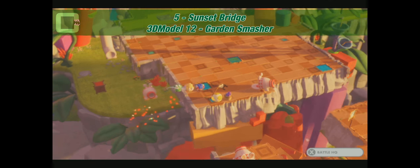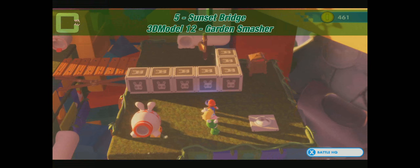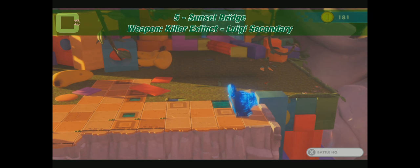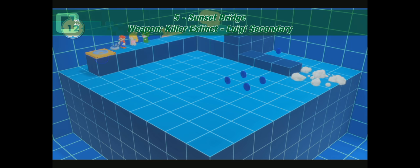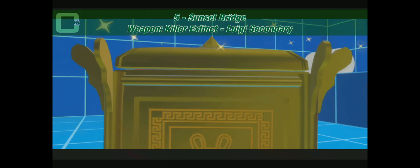Use the cannon to get to a remote chest and open up the path to the story path. It's blocked from the other side — you can open it with the rabbit button. Here we are: 3D model 12. When you are at the foot of the tower, you can use again a blue cannon challenge. Get to that button — the wall is down. Go back through the back end and mouth quickly — nearly there, that was close! Pick up the chest: Killer Extinct. It's Luigi's secondary weapon.